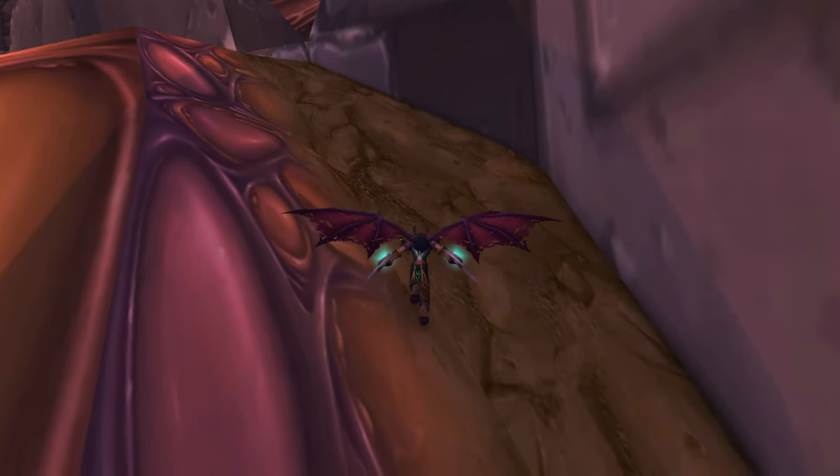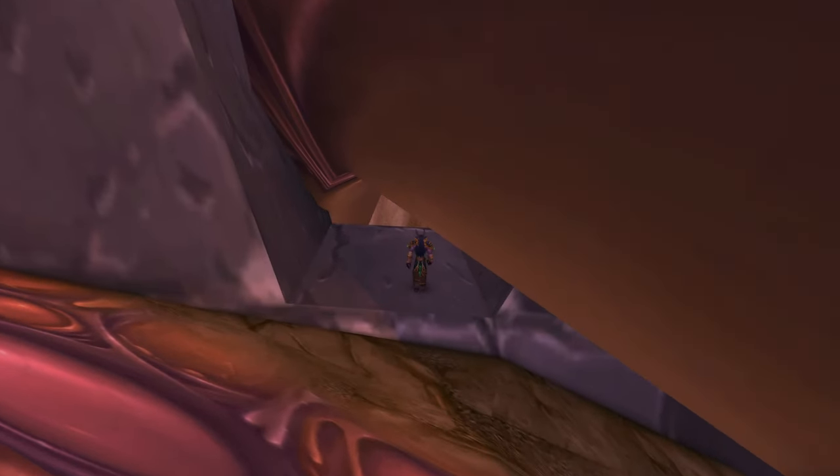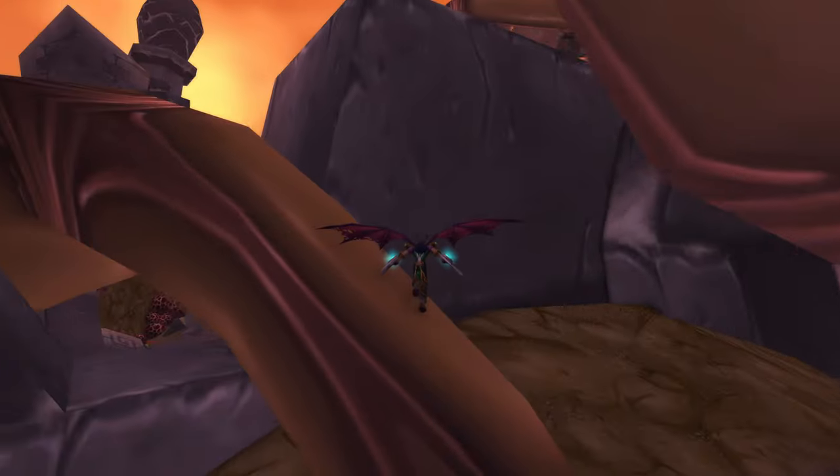There you go — that is the easy part. Now this is going to be kind of the tricky part; you need to be good with maneuvering. We're going to come up right over here, and we're going to jump, and then we're going to fly this way.